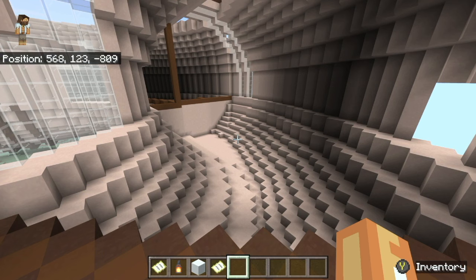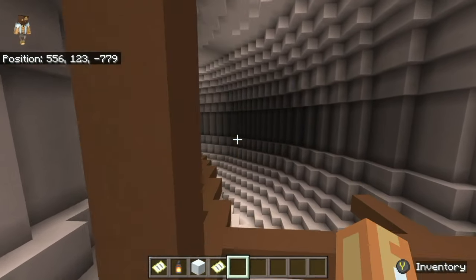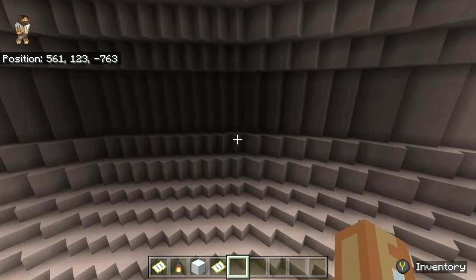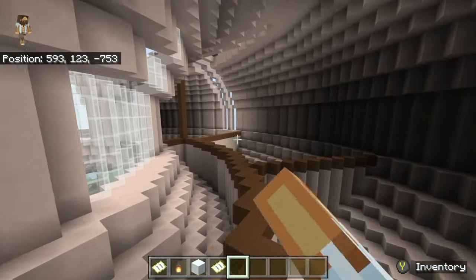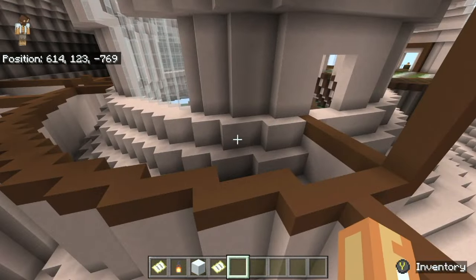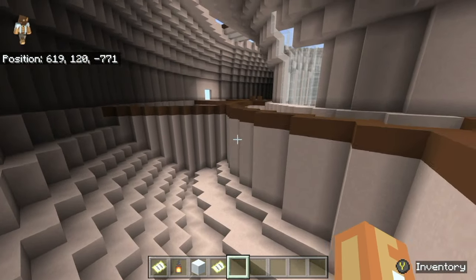On this side maybe I'll do like a lounge slash game room type of area — put a couple of couches, a pool table, maybe a TV against one of the walls. And then over here in the back is going to be the bedroom area. The inside part is going to be the hallway and the rooms are going to be on the outside, so we're definitely going to need more windows over here. I think I'm going to make this into an office. We have two bedrooms here — this side is going to be the master bedroom. We're going to need bathrooms for every single one of the bedrooms as well.